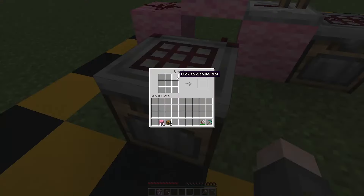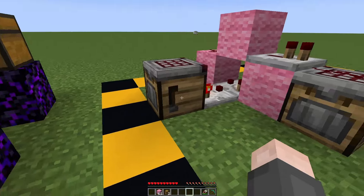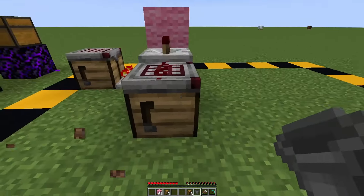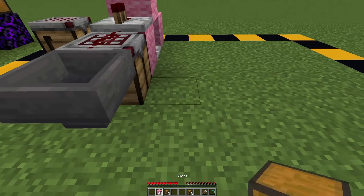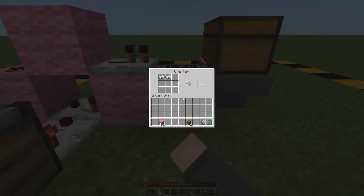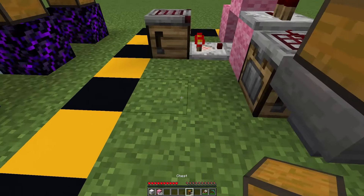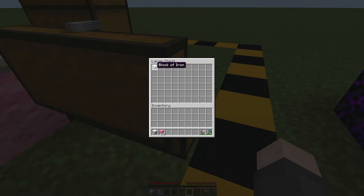Now before you do anything, you're going to want to disable all of these slots like so. And if we're going to be completely honest, we're practically done with the crafter. If the recipe that you want to make only consists of one item, you can honestly do this — just place a chest like so, and give it iron ingots, and it will just create a lot of iron blocks. And of course, it's going to keep on spitting out, so you're going to want to put a chest over here in order to collect all these items directly.